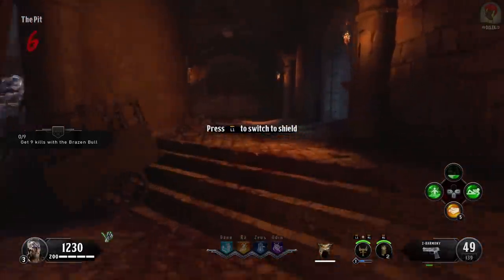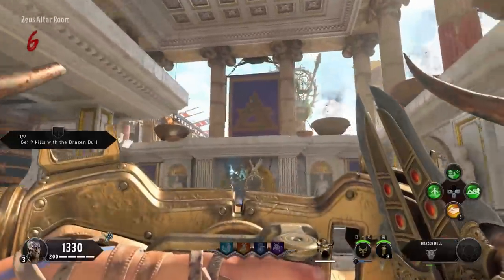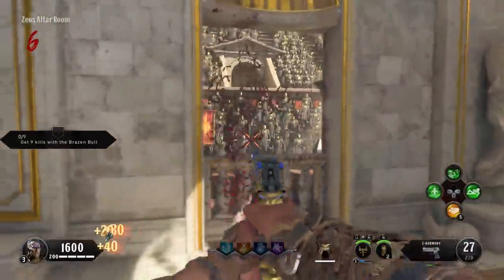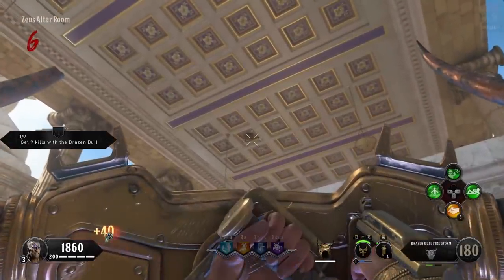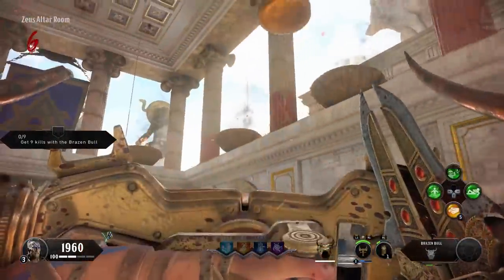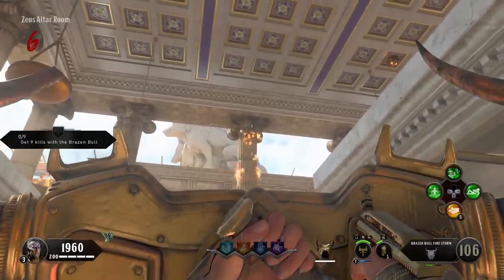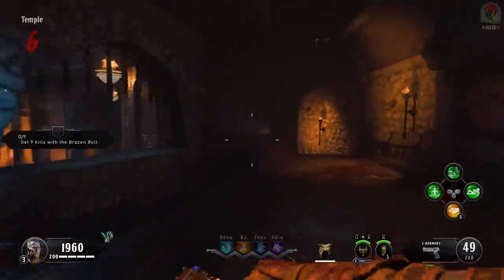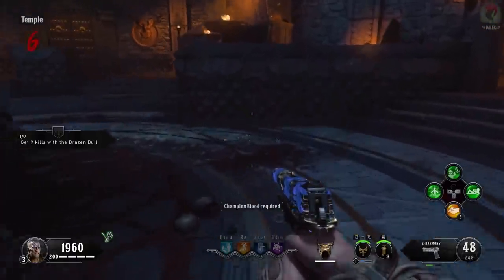Now we've got the shield built, we can start on the first of three upgrade pieces. The first step is to make your way to the Zeus altar room where there are going to be three different ball heads to shoot, in no particular order. Use left trigger with the shield out and then right trigger to shoot. There's one on the ceiling, one at the bottom of a pillar, and one above the exit to the bridge. You'll hear an activation noise, then go into the temple room — the pack-a-punch area — where a shiny shard appears on the ceiling. Shoot it down with any weapon, pick it up, and that's the first of our three upgrade parts.